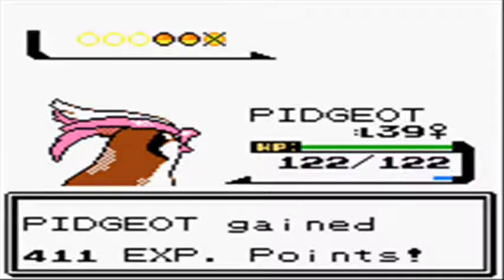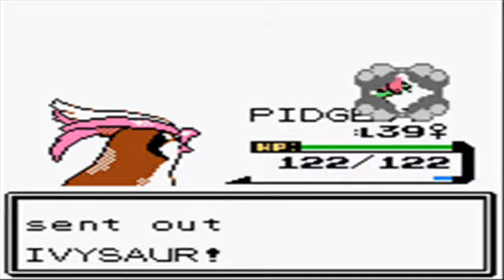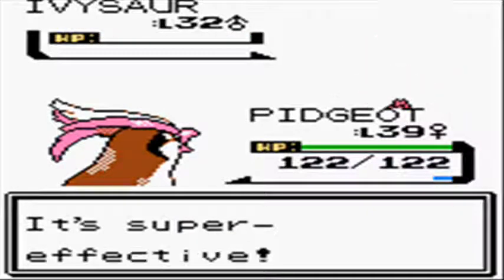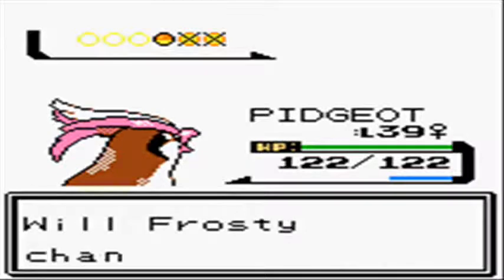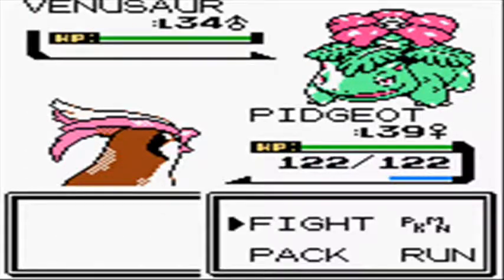If you wanted to, you could potentially skip every single trainer on the way to the gym leader and go straight to them, no problem. However, that is boring and it's not 100%. Quite frankly, Pidgeot here has been lacking as far as levels go, so I figured this would be the chance for Pidgeot to go ahead and catch up on some levels.